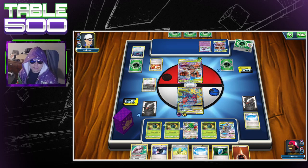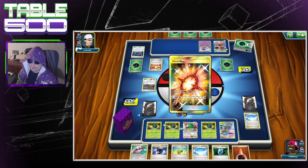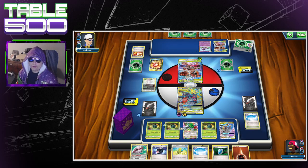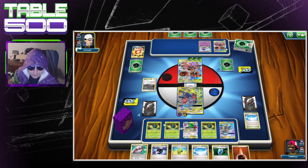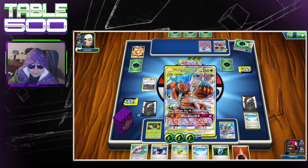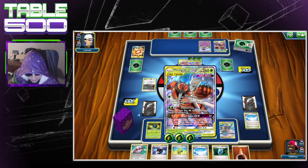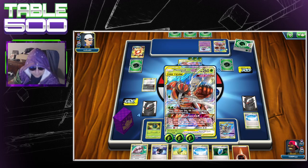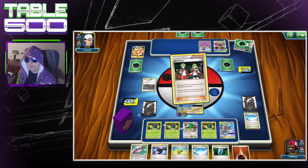Especially considering we've only used one Shaymin so far. He's going to Trainer's Mail, trying to dig for those Beast Rings — and there's one. How many does he have access to? He basically needs to get to all of them. He needs to boost his damage once, then find five more energy, a way to boost damage, and a way to switch in. That doesn't look likely. Even then, he'd take one prize, then three more — four prizes total — and he'd still have to knock out a Garchomp Giratina.